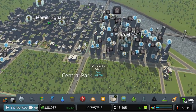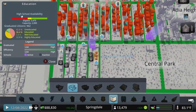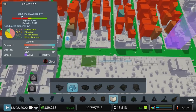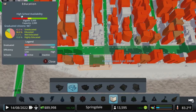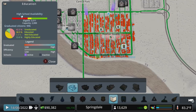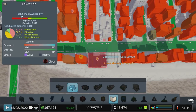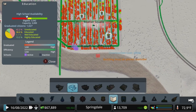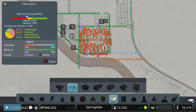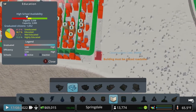Let's look at our high school coverage. Man, high school's bad. Let's find a spot to cram some of these in — maybe this zoning over here. We'll do right about there. And then we're going to do one more, just trying to spread them out a bit. Is this too far up? No, that should be good.